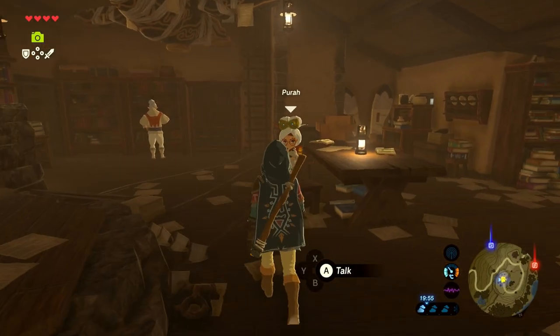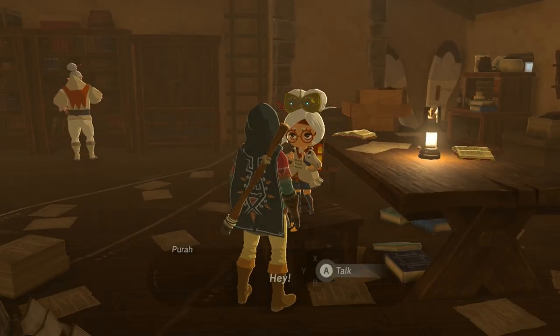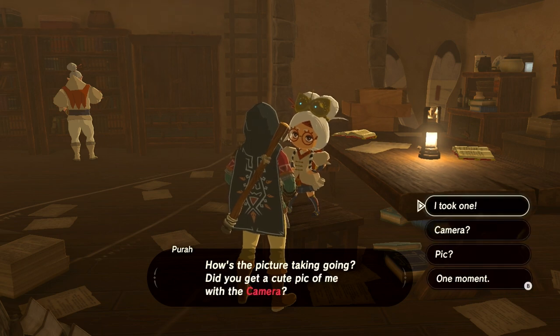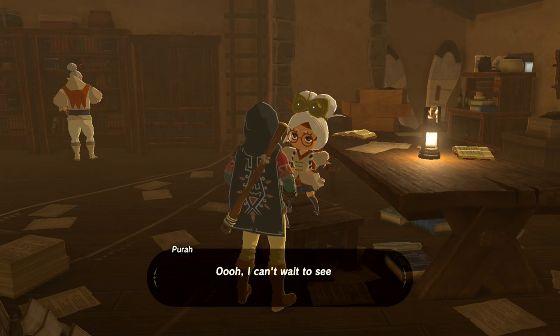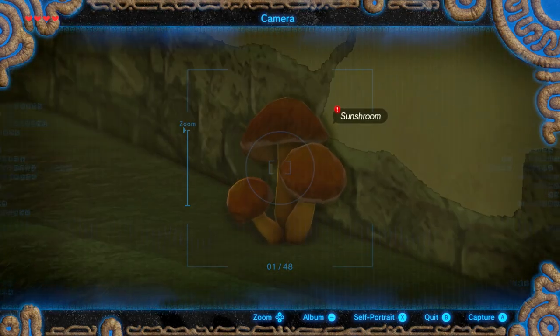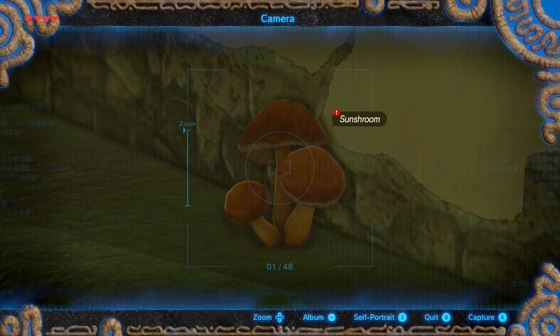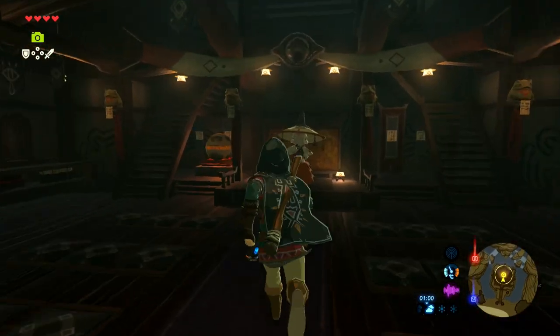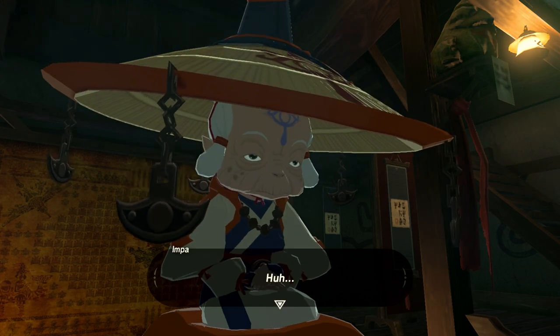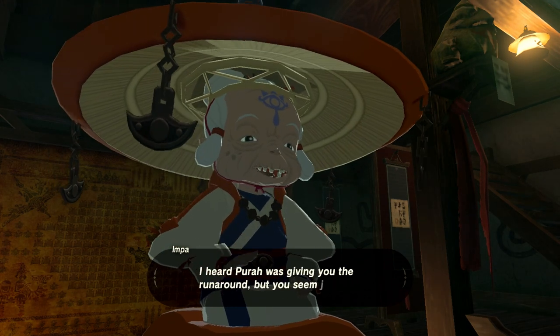Pura will ask you to take a photo of her as practice, so stand in front of her, take out the camera, take a photo, and show it to her. There's also an optional side quest in which Simmin will ask you to take a photo of mushrooms, and you can use your tracking module to track items you've photographed. Once you've got the camera restored, this will also restore your lost memory photographs — and one of these lost memories is key to getting the Champion's Tunic.